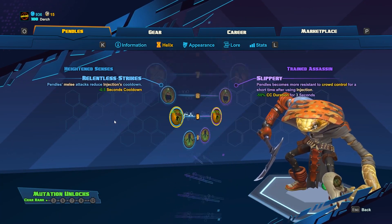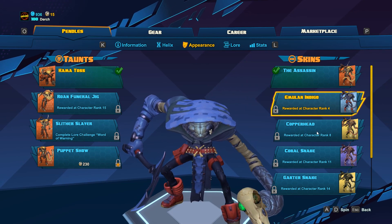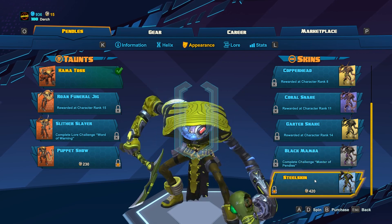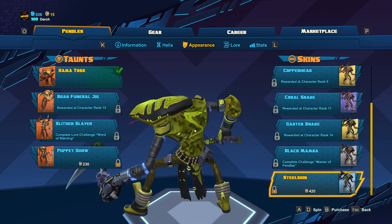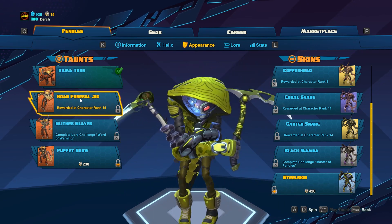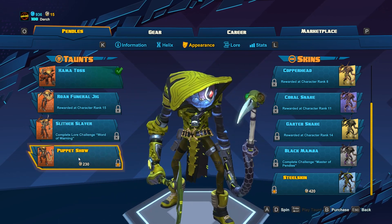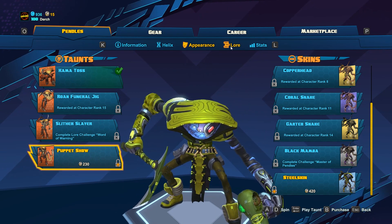On his Helix, I'm not going to go through all of them — I'll do those in the match. On his Appearance, let's just look at his Skins and Taunts quick. This is his regular one — nothing too great so far. This is his Tier 2; I don't know if that's really all that cool, but it gives him kind of a cybernetic look. The angle's kind of bad — it's hard to see him. I like the accent. That's pretty funny. His lore and stats I have none of yet.